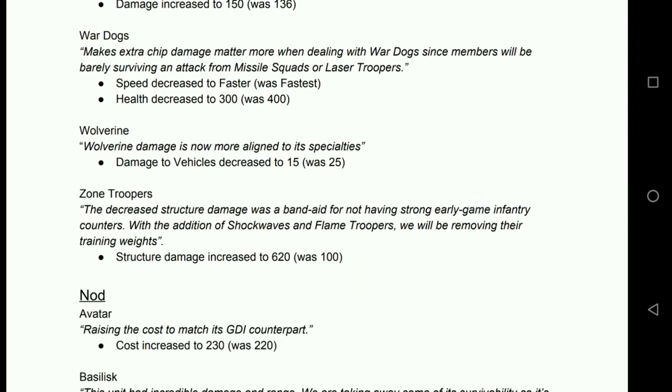War Dogs: speed decreased to faster from fastest — good, this means we can stop having dogs run across the battlefield and block your harvester for half the game. Health decreased to 300. They're still going to take four shots from tanks and pitbulls, but they'll die to missile squads and laser squads. I hope that's not a significant enough nerf that two war dog squadrons can no longer take out a single missile squad — I like that interaction. War dogs are still going to be meta, still a great opener for the war factory, still going to block nicely for your MLRS.